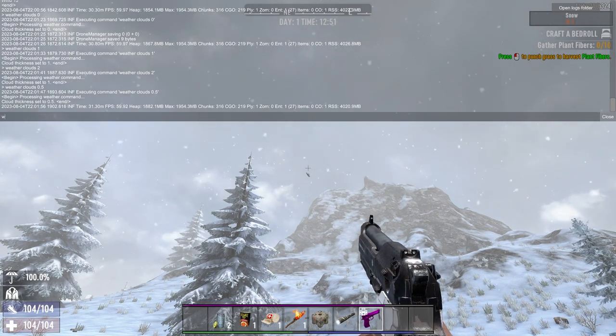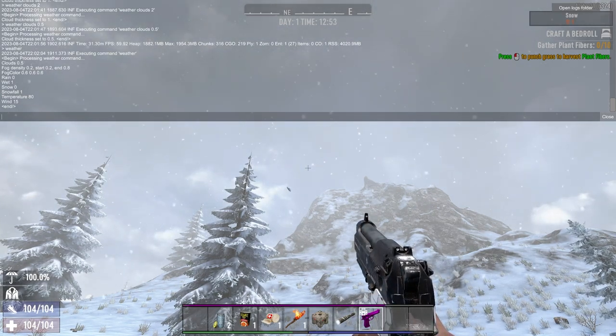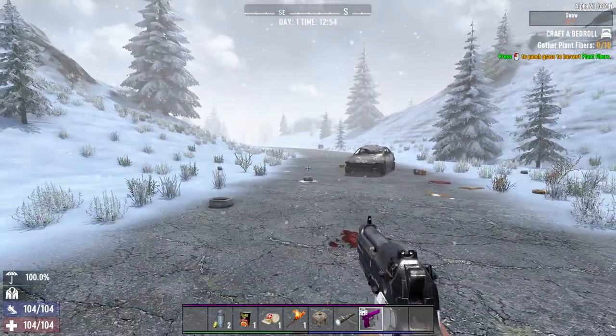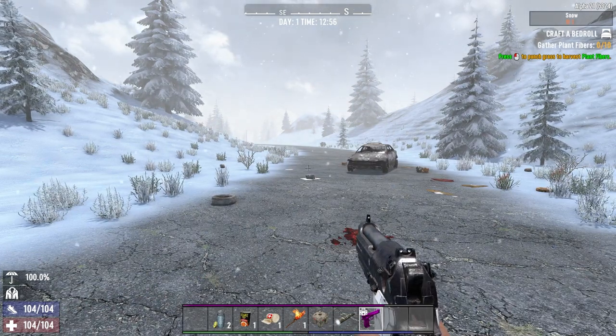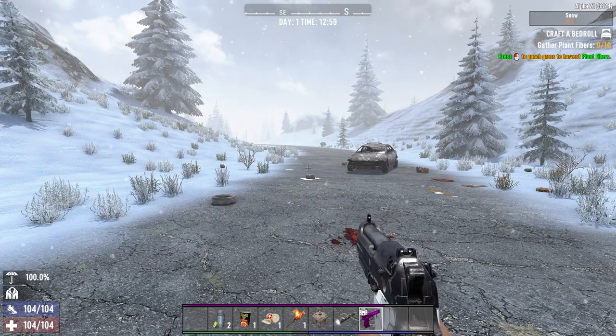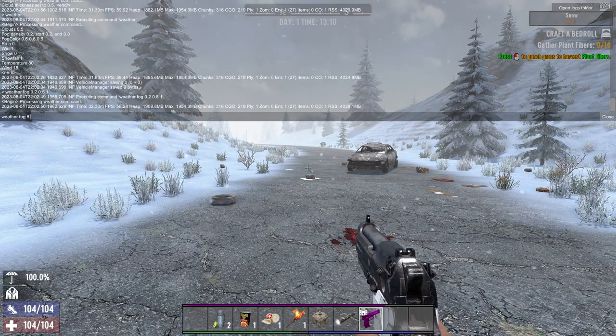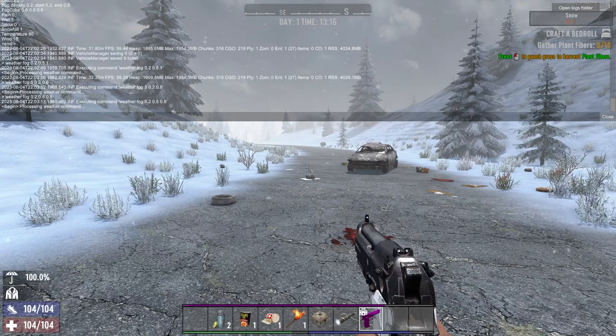Now let's move on to fog. If we type 'weather', we can see fog density is 0.2, with start 0.2 and end 0.8. That means fog starts at one point and ends at another in the distance — as the distance goes further out, it gets more foggy. Doing 'weather fog 5 0.2 0.8' will make it very foggy around you. Adjusting the end value to 0.5 makes it a little less foggy.